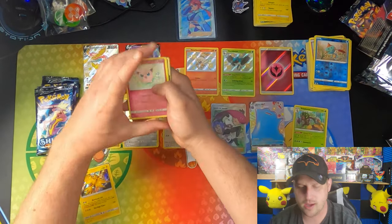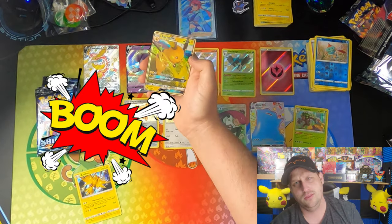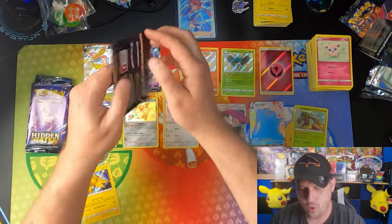Hidden Fates pack: Jigglypuff, Ekans, Geodude, Cubone, Eevee, Caterpie, and a Raichu. Can't complain about the Raichu — that's awesome. We got ourselves four packs left, two of each.